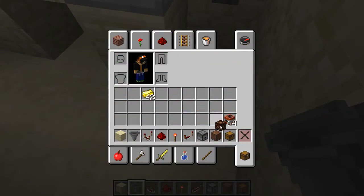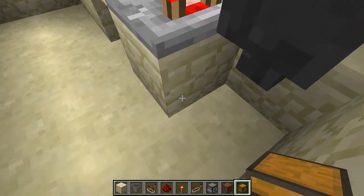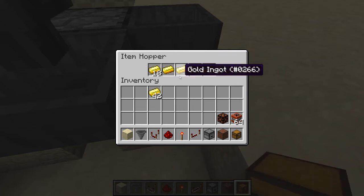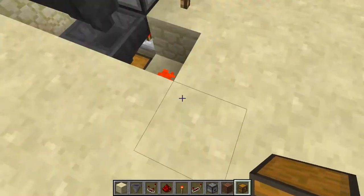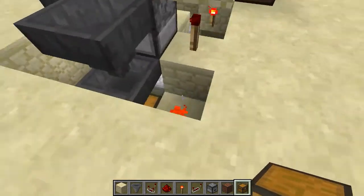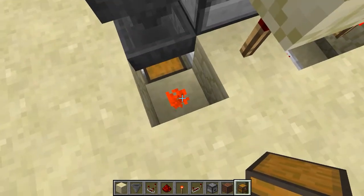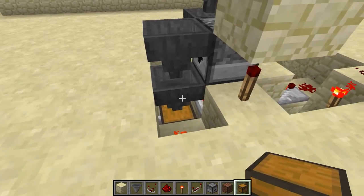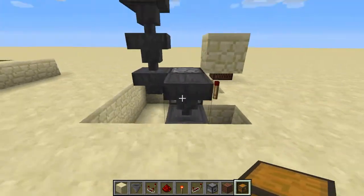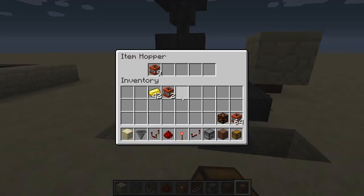This is probably the most important part — if you don't add this it will only work one time. You need to add a chest directly under the bottom hopper to collect payments. As you can see, the gold ingots are not flowing into the chest right now because the hopper is being powered by the redstone dust, which locks it so it doesn't output anything — that's essentially what that redstone is for.